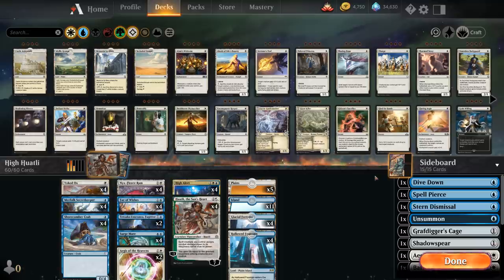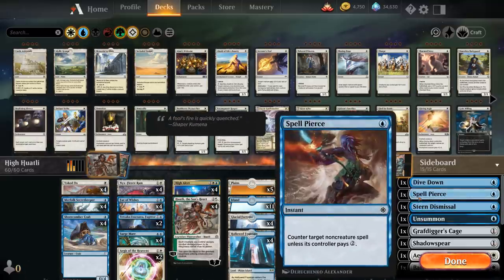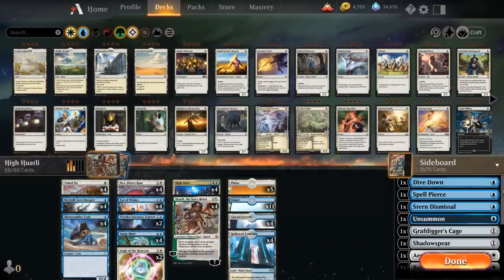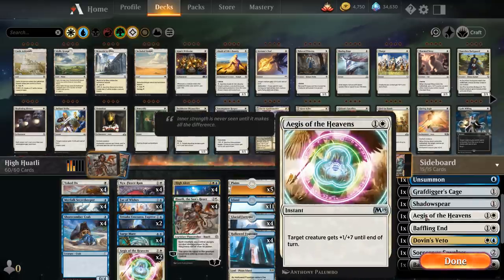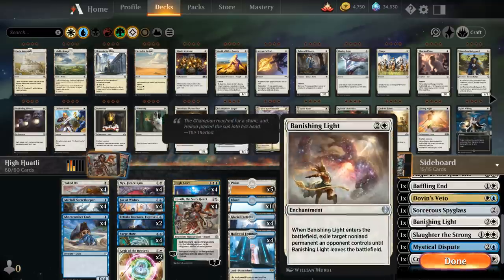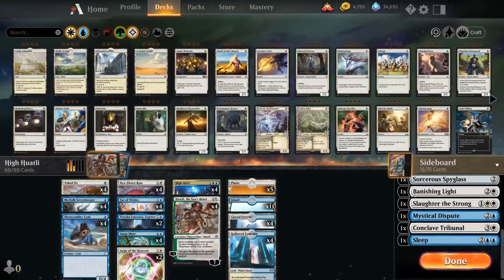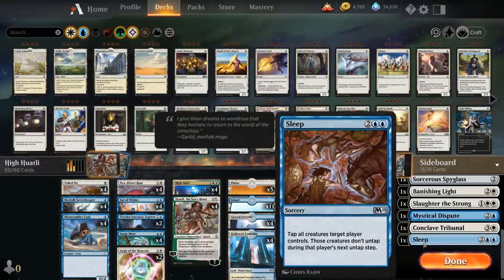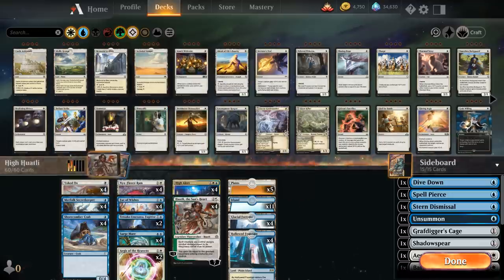The sideboard has cheap interaction in the form of Stern Dismissal and Unsummon if we need to bounce a creature or enchantment cheaply, Spell Pierce as a cheap counterspell, Dive Down to save a creature from removal or as a combat trick dealing three extra damage, graveyard hate with Gravedigger's Cage, Shadowspear for life gain, another Ages of the Heavens, Baffling End as removal, Dovin's Veto as another counterspell, Spyglass to shut down activated abilities, Banishing Light for more removal, Slaughter the Strong as a sweeper against creature-heavy decks, Mystical Dispute as a one-mana counterspell against blue decks, Conclave Tribunal as an alternative to Banishing Light, and Sleep as a finisher tapping down all the opponent's creatures.